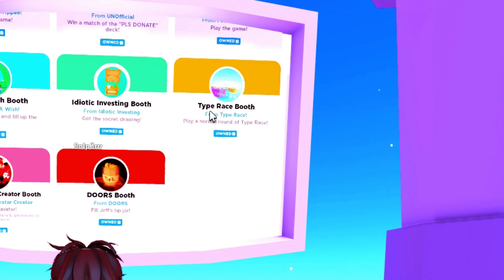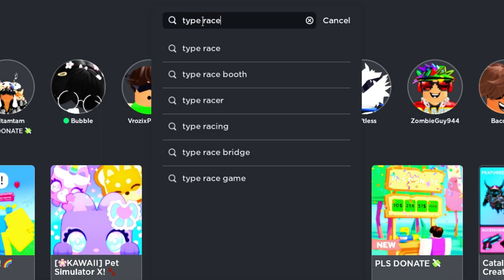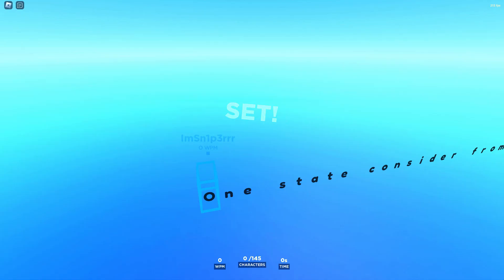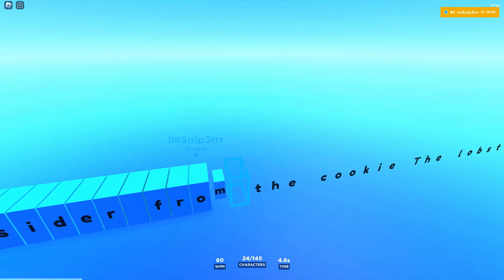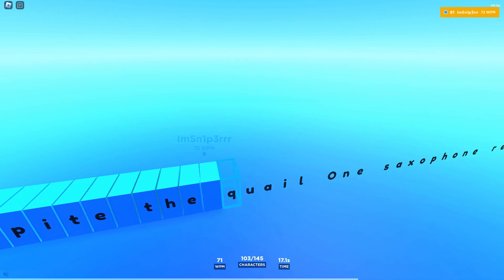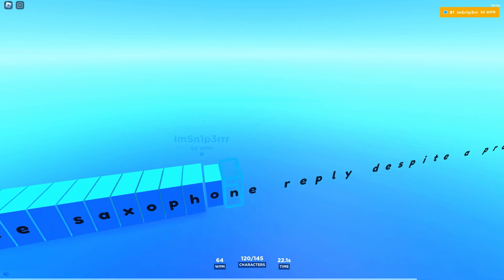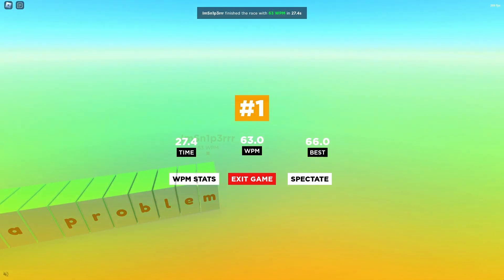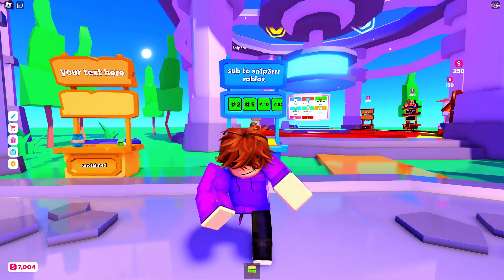The next booth is the Type Race booth. All you need to do for this one is to just play one game of Type Race. You will then need to type what the words say. Once you're finished, you should now get the booth. The booth doesn't show up for me, but it will look like this.